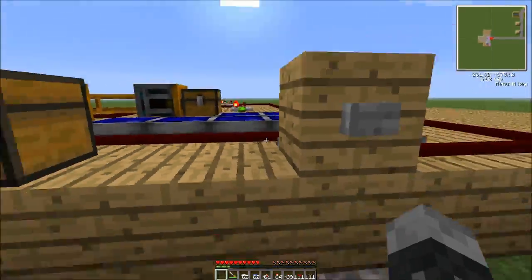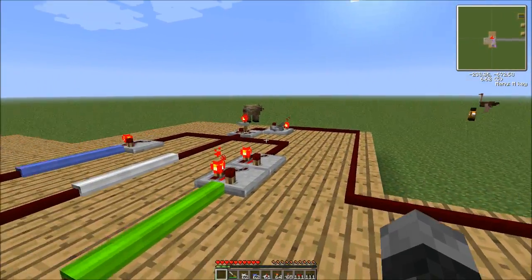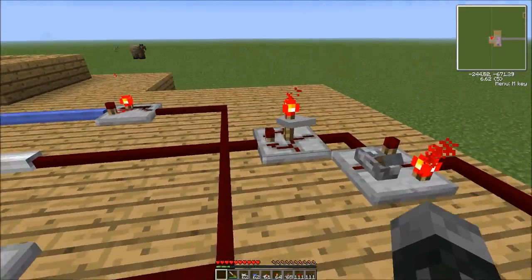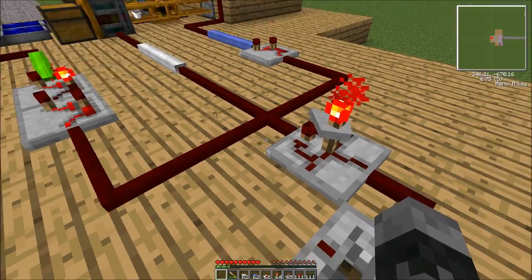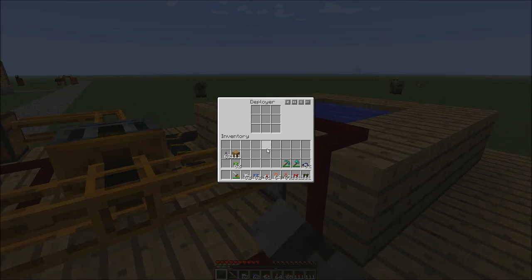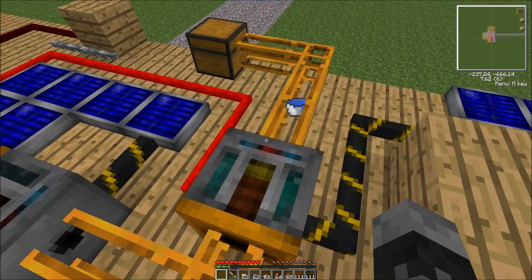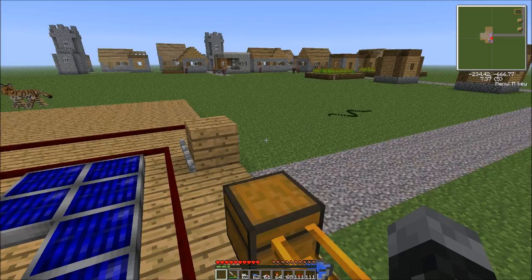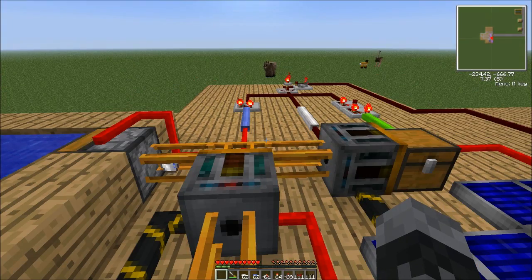Let me show you how that works right now. Press the button — it flips the toggle latch, starts the timer. Takes about eight seconds to start up because it doesn't immediately pulse. There goes the first pulse — the bucket comes out, goes into the deployer, gets pulsed again, makes a water bucket, gets pulled out. There's a little bit of lag. Sorry — it goes into the chest. And then it'll repeat and do it all over again.